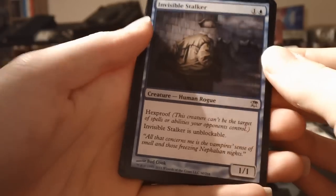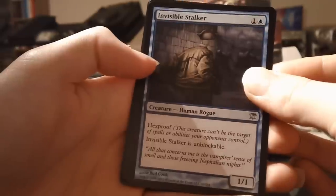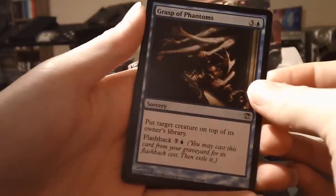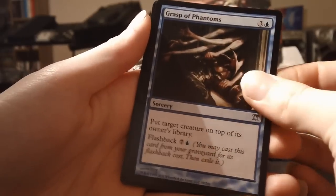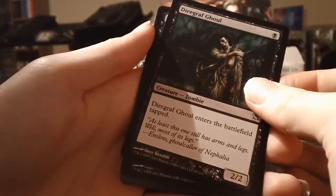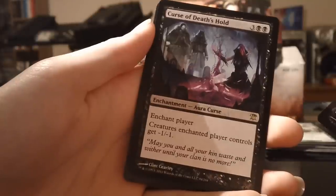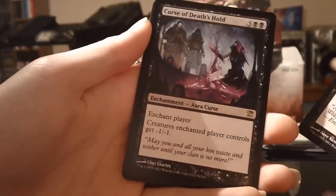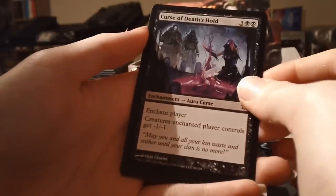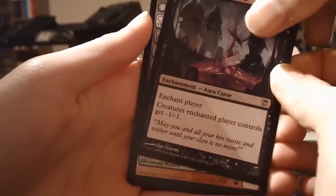The uncommons: Invisible Stalker — I'm not sure if I've had any of those yet, but people are saying that's going to be a big hitter in standard play. Grasp of Phantoms, and the last uncommon is Diagraph Ghoul again. The rare is black — it's a Curse of Death's Hold. It's quite expensive for just a minus one minus one ability, very costly, so I don't think that'll get much play.